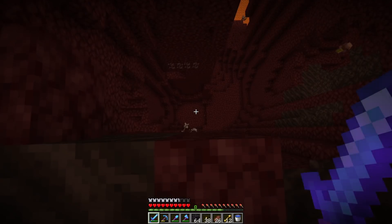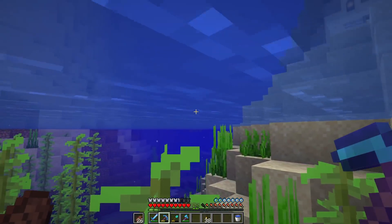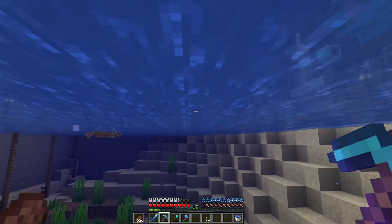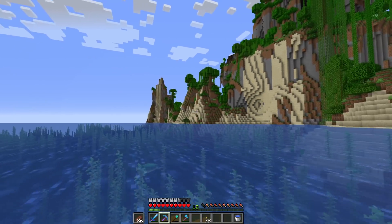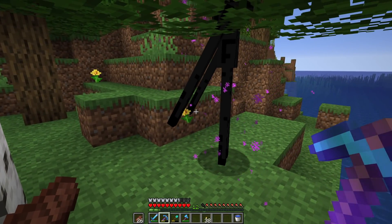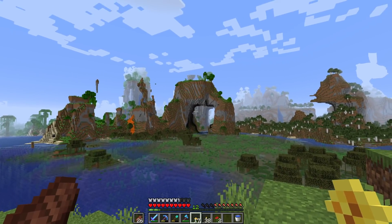We are desperately in need of a larger storage room — the entire house up there is full. I think I'll make a temporary but larger one down in one of the structures, at least upgrading to double chests. I need to find a sunflower or some small yellow flowers. I've made it to a plains biome and there's an enderman holding a yellow flower for us — thank you! I won't even kill you because that's just so adorable.